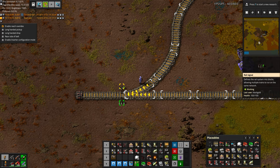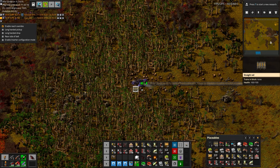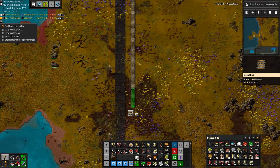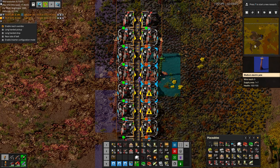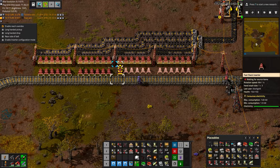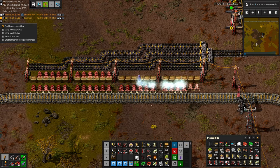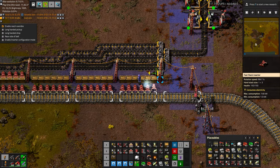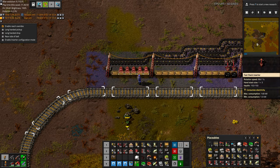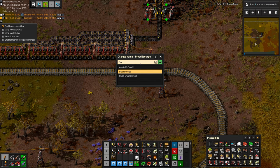However, trains will come from both directions, so we need to handle that. Let's swing it down here along the road. I used the wrong station here — the unloading station instead of the loading station. Luckily it works just as well; we can just change the position of all the inserters and have them face down. Looks like we need to pick up a few more inserters. Let's rename this train station 'Coal Load'.